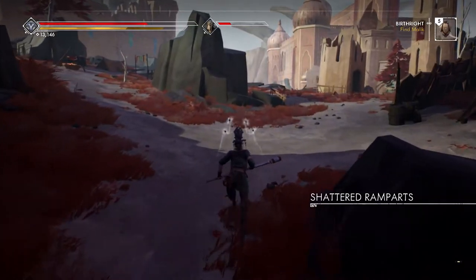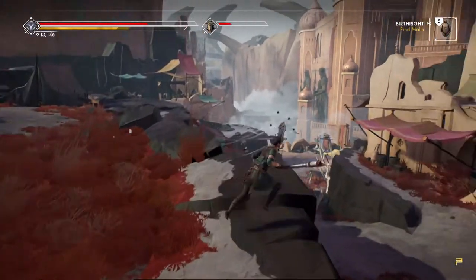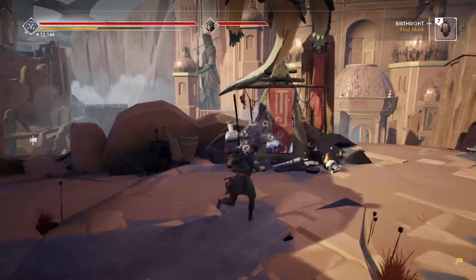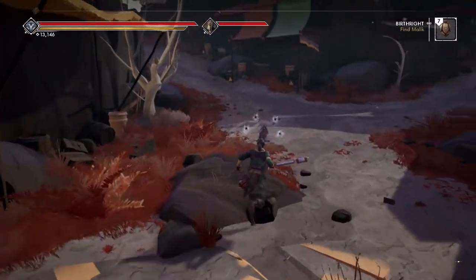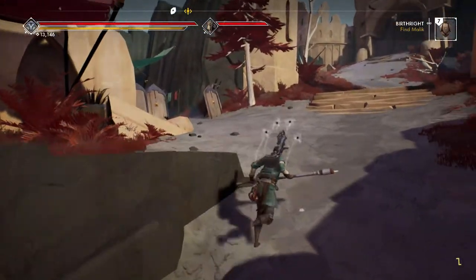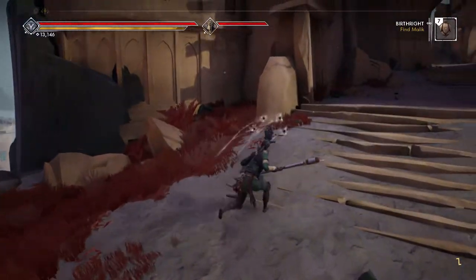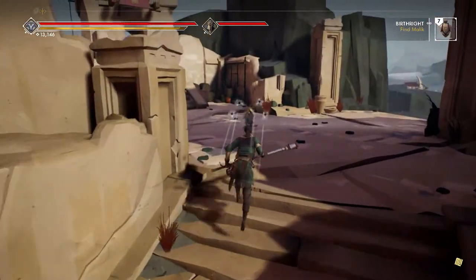Oh wait, it's by that checkpoint. I gotta find that checkpoint - there it is. Let's go ahead and activate it, or maybe not even activate it - just get close. That's the way I'm supposed to go to progress the main mission, but I'm not going that way just yet. For now I want to go through that cave and see if I can find Malik for Jokel. Yeah, this is the right direction.